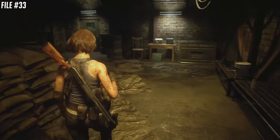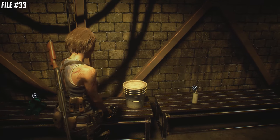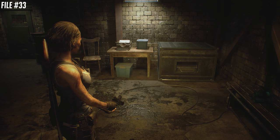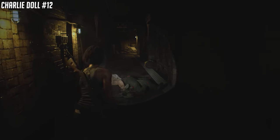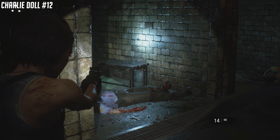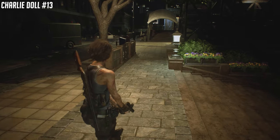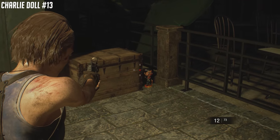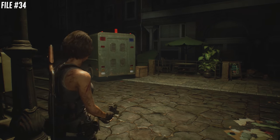Back as Jill the second time, we're in a safe room. Carlos is going to be on the comms — you're not going to be able to pick up collectibles, so once he stops talking, pick up number 33. In the subway tunnels, we are going to find Charlie Doll number 12 in the second cell on the right. Now heading over to the clock tower plaza — look left and you'll see a green van. Just around the corner from the van is the Doll. Opposite of where that Doll was and closer to the river is going to be file number 34 — it's a pamphlet on a bench.